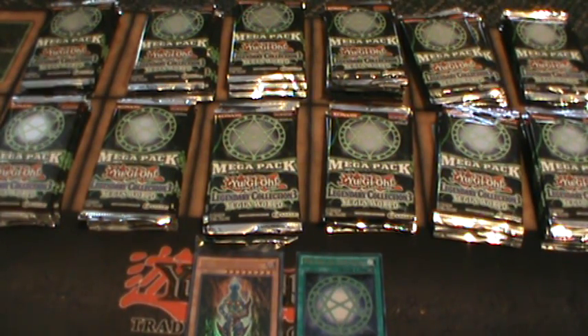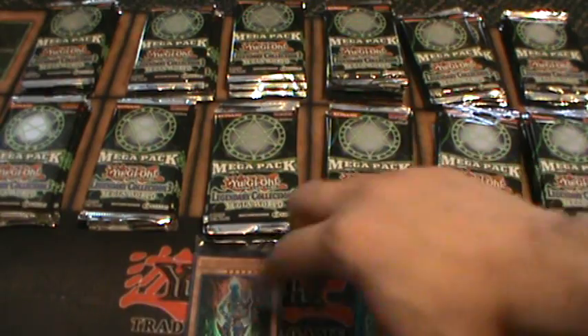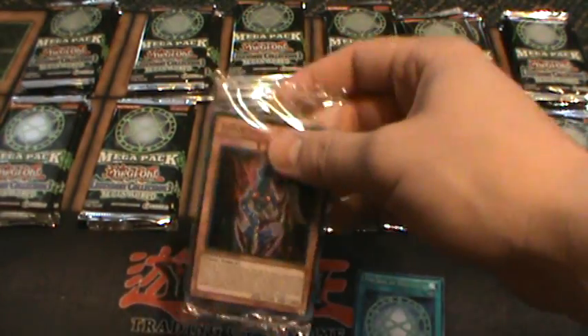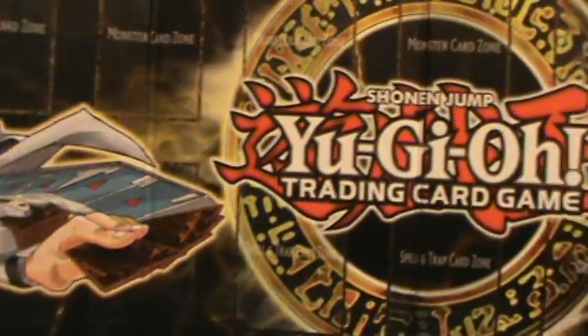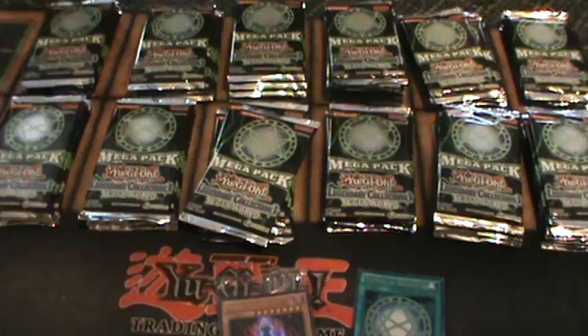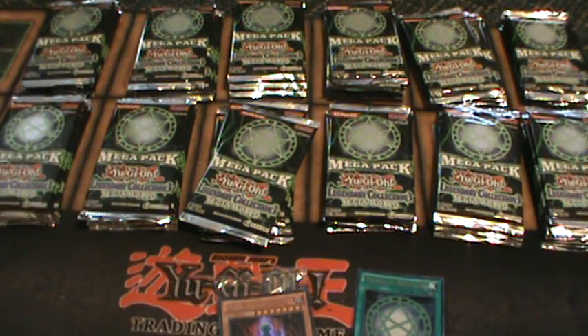Hey there YouTube! I'm going to be opening one full case of the Ledgerie Collection here. Inside the Ledgerie Collection, in each and every one of these, you'll get one Silvari Cocos, one Promo Pack, and one of these game board playmats. That's the front, and then you have the back. I ordered a total of 25 cases of this — 300 of the Ledgerie Collection.